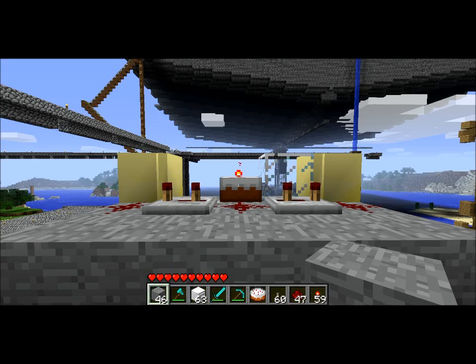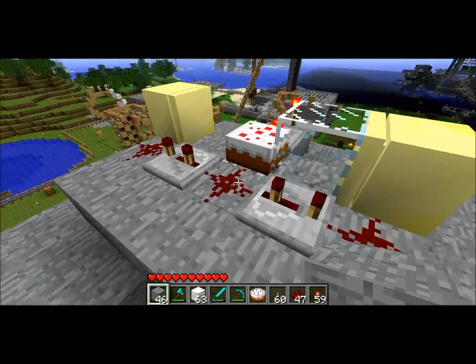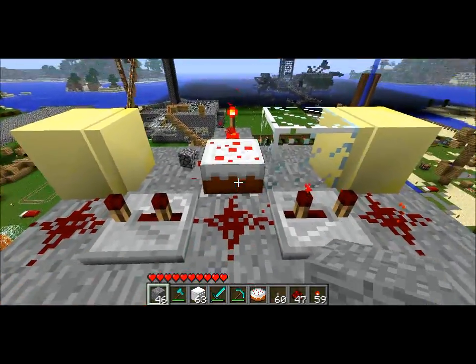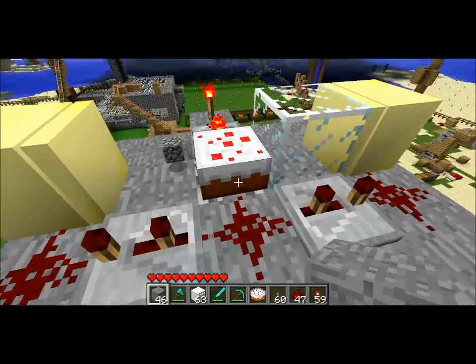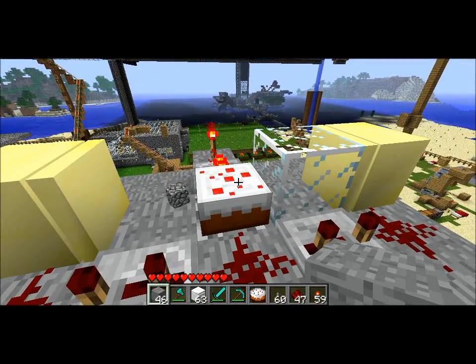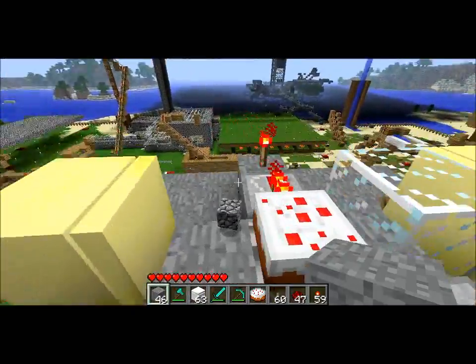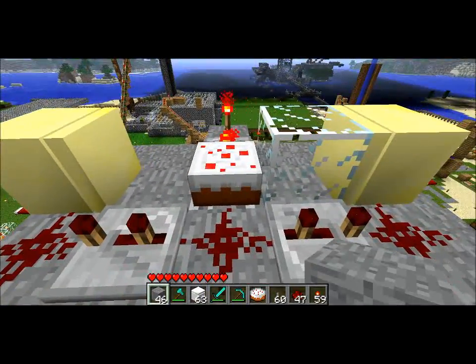So how does it work? Let me dig into it and show you. Up here I have the cake, obviously. You can see I kill it and then another cobblestone pops up, and that's crushed by these two pistons when it comes up, and then a new piece of cake comes up.